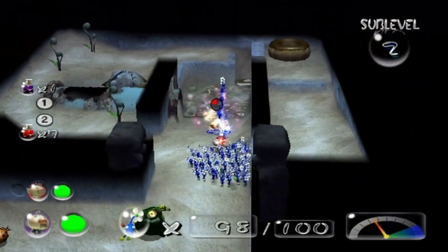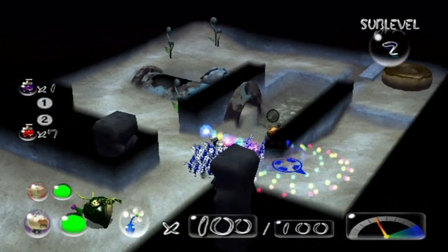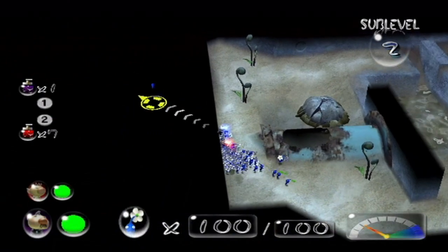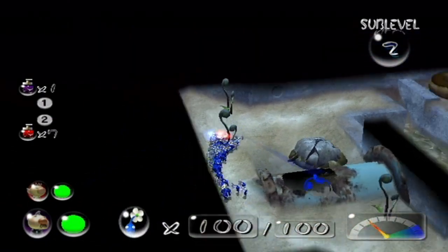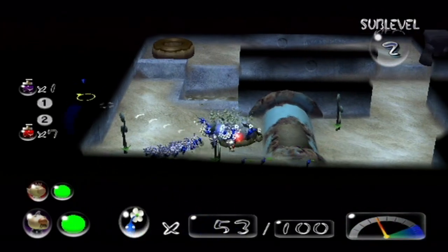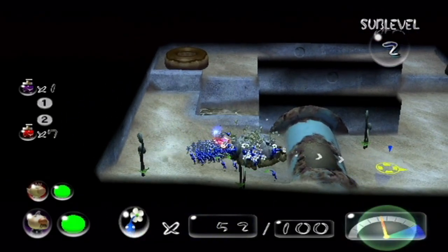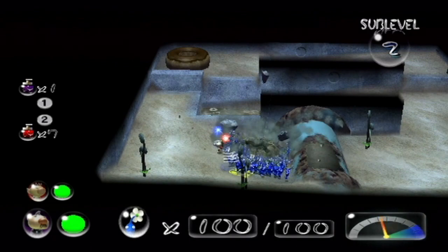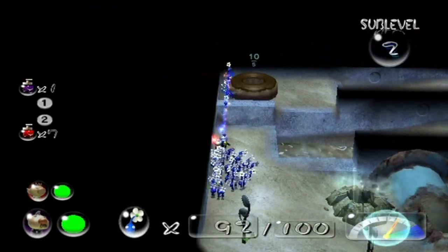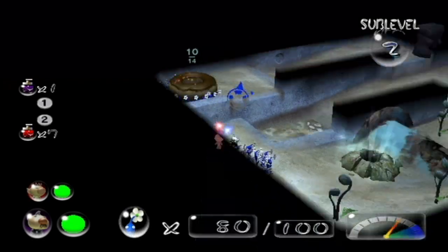You really should get the lightbulb item before you come here. It makes this place a thousand times easier because you can see where everything is. Wait — what the hell is that? I don't actually know what that is. I mean, I know it's a rock, but what does it do if I break it? Oh, it's our exit out of here. Okay. So that's good to know.